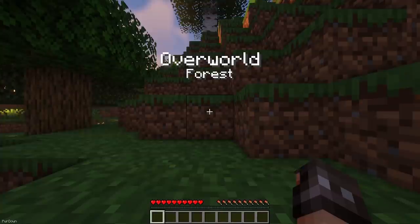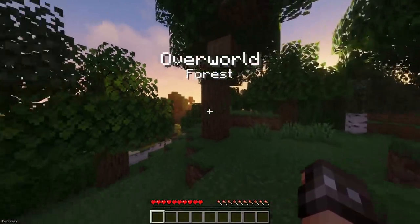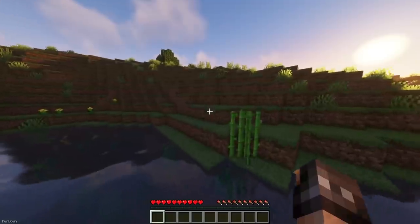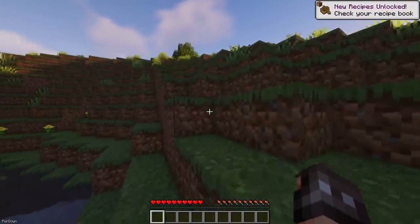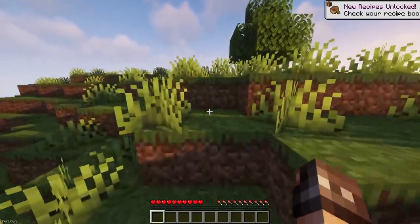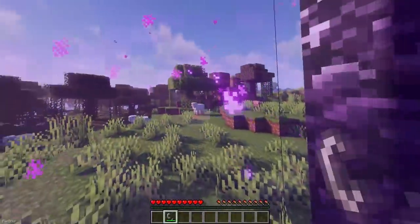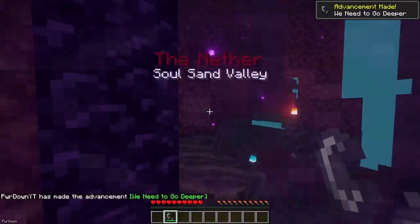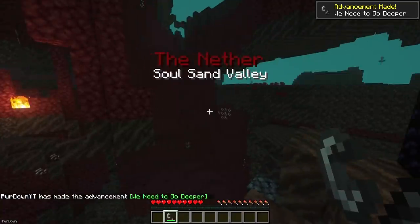Traveler's Titles adds cool RPG-like titles into Minecraft, which appear on your screen when you enter different biomes and dimensions. This is one of Young's Mods, who's known for their high quality work. The mod supports all custom biomes, as well as some custom dimensions like the Twilight Forest, the Lost Cities and more. There's also lots of customization when it comes to colors, position, size and duration, and it's a client-side mod.